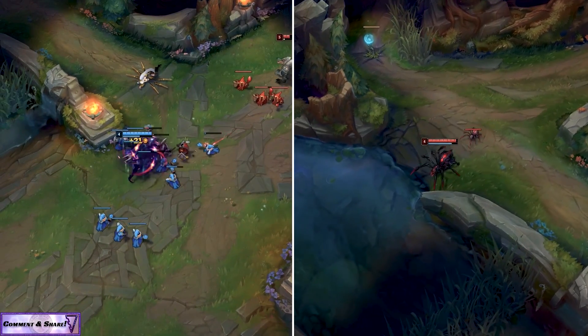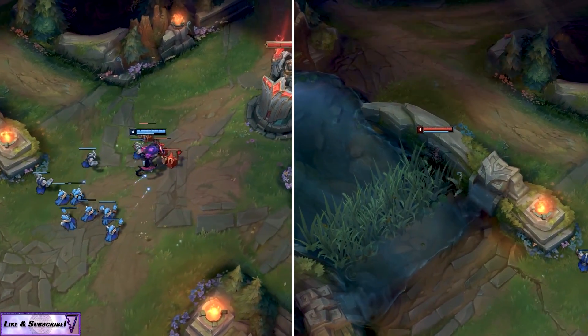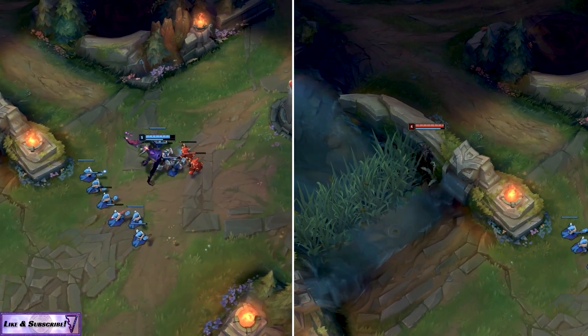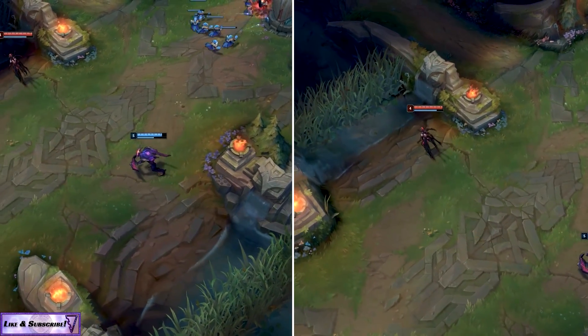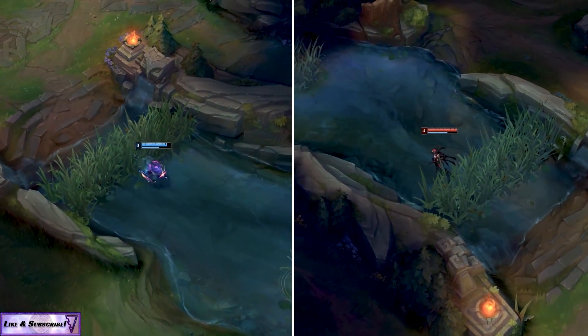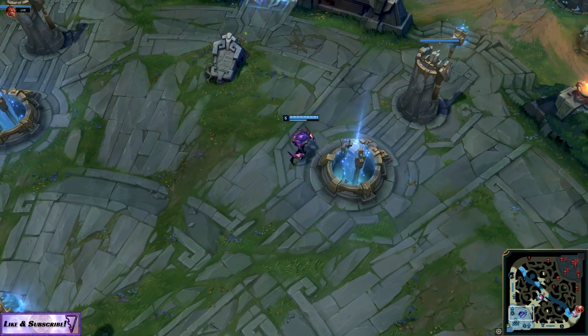The next few minutes aren't too action-packed, except for Elise tower diving Renekton while Kha'Zix is trying to get a gank off — and she dies. Regardless, Kha'Zix soaks some extra XP by pushing the wave. Elise tries to flank but Kha'Zix has good positioning. They farm a bit more, recall, and we rejoin them as they're about to hit their second buff spawns — where you'll see the divergence in their playstyles.